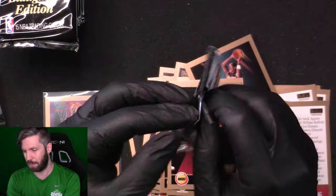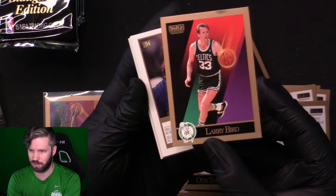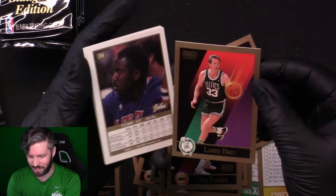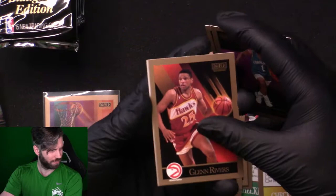I actually may have time to go through the second box before I have to leave for work. We got a Larry Bird, card number 14 — but that is a horrific-looking card, so it's going back. We're just going to go through this as if that doesn't exist.